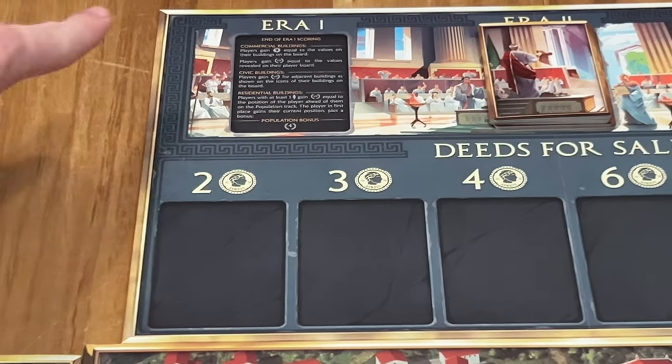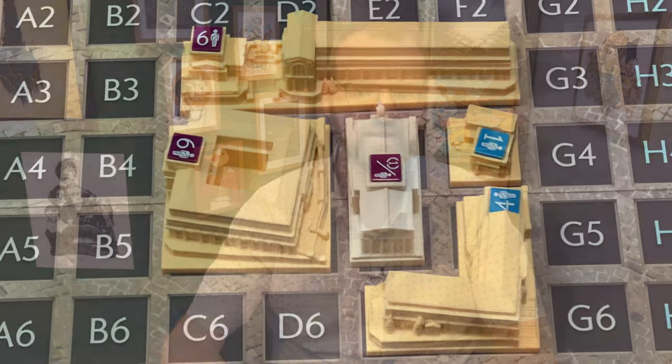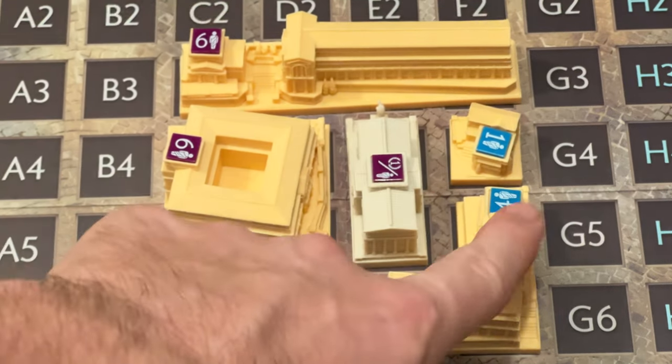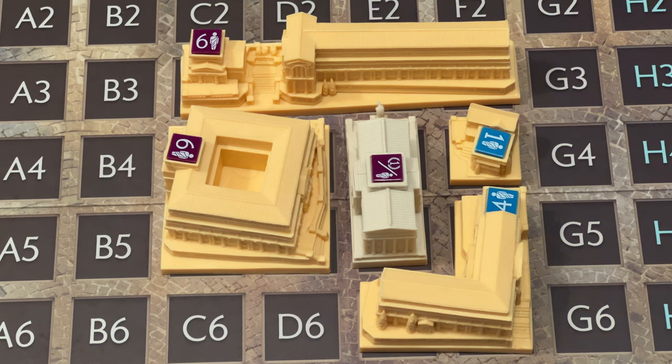At the end of each round era you're going to score. There are three eras — each time you count up your population and get income, and in the last round your income buildings become point buildings. Then you look at your civic buildings, the light gray ones. Each one scores buildings that it touches — and what's cool is you score any building it touches, not just your own. So if you're touching both your population building and your neighbor's, that's the key to maximizing points.